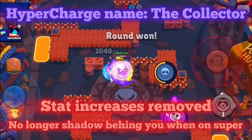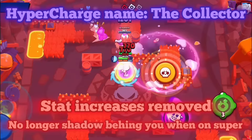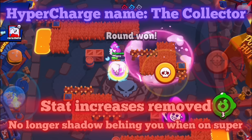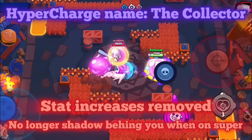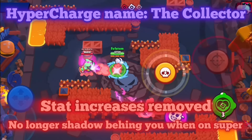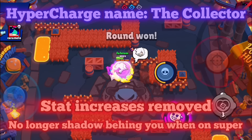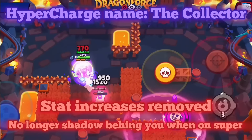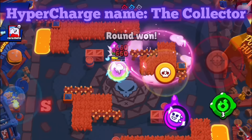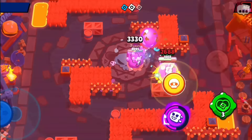All of Colette's stat increases would be completely removed — her entire hypercharge would be built around this collector tactic. Your hypercharge would get stronger and stronger throughout the battle. Because your super is also so easy to cycle, I am pretty sure this hypercharge would not be bad — I actually feel like it would be a very strong one. The shadows would have 50% less HP and deal 50% less damage, and their AI would be exactly the same as Larry and Laurie, so they would not just be completely dumb.